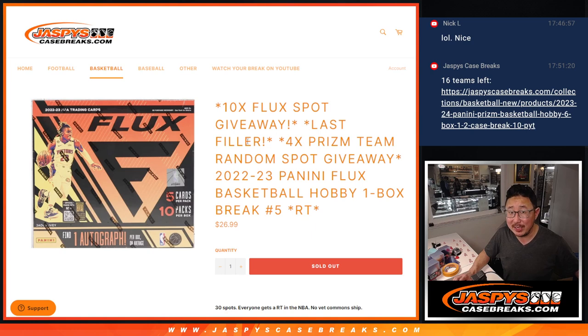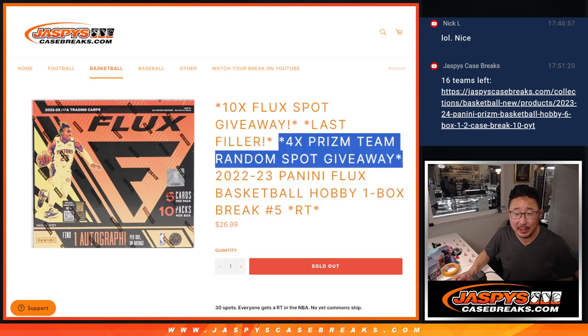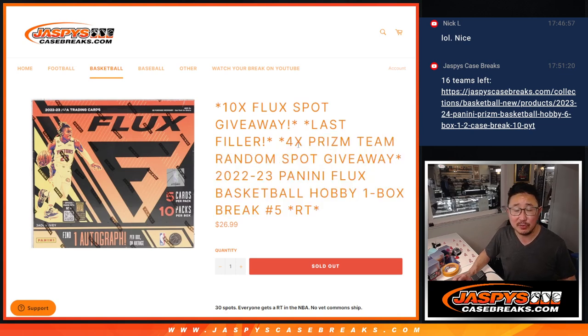We've got three different dice rolls happening here. First of all, we're going to give away 10 extra flux spots. Then we're going to do the break itself. And the third and final dice roll will be randomizing those four Prism Team Random spots. That's coming up in the next video. That's sold out now.